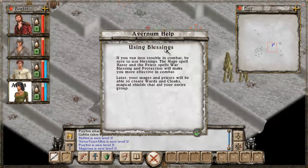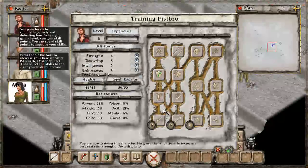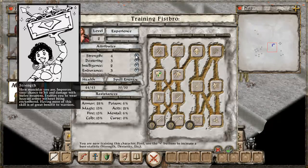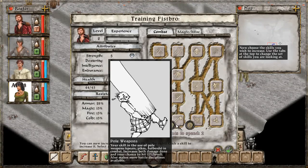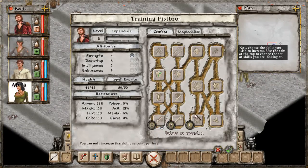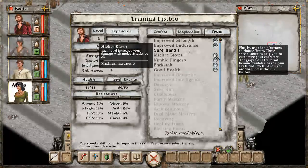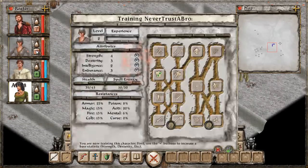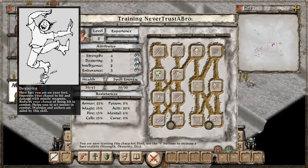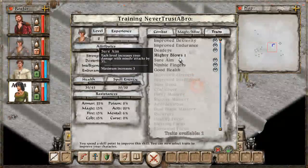We're still only about an hour into the game, maybe even 45 minutes, so I'm still getting tutorials. There's tutorial help on using blessings, but now we can actually level up. If you've played Diablo you probably recognize this screen. We increase Fistbro's strength — we have two points to spend — upgrade our sword, upgrade hardiness, and improve strength as a trait. For our rebel, we level up her dexterity, her ability to use bows, sharpshooter, and improve dexterity.